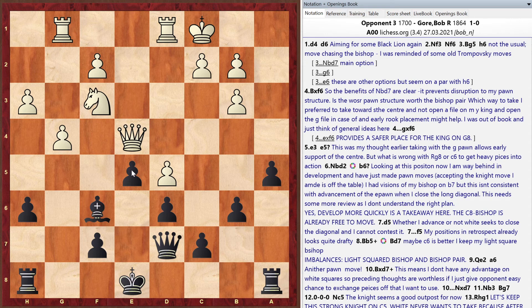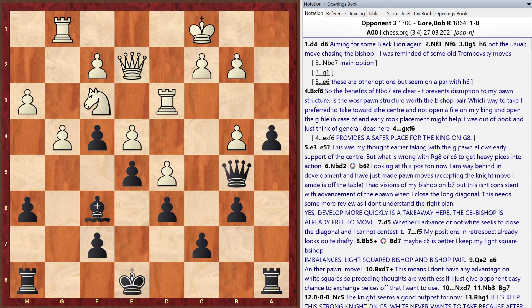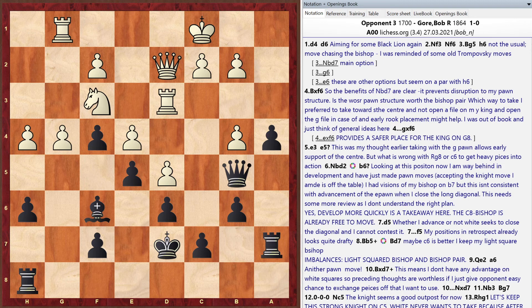Bob agrees the knight has more scope than his trapped bishop, so trading would make sense. Matt says after f-takes-e, you could keep the pawn if it becomes a sacrifice later — the bishop would become a strong attacker against the White king. Matt praises Bob's king to d7 as a high-level move — keeping the king safe and connecting the rooks to attack.